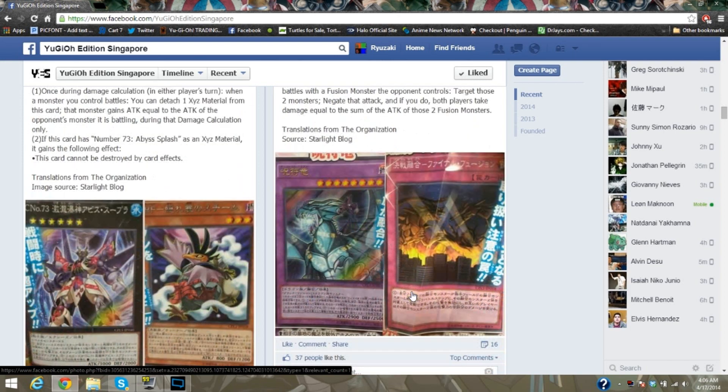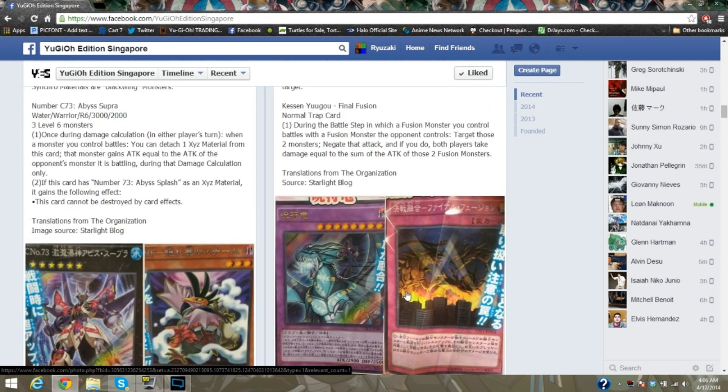The other card next to Amulet Dragon is called Final Fusion, which comes out of GX. During the battle step in which a Fusion monster you control battles a Fusion monster the opponent controls, you target the two monsters, negate the attack, and if you do, both players take damage equal to the sum of those two Fusion monsters' ATK. This gives me an idea for a great OTK involving Creature Swap heroes — that's all I'll say on it.